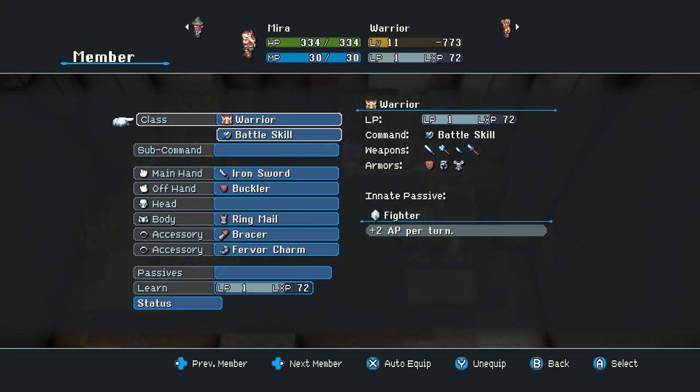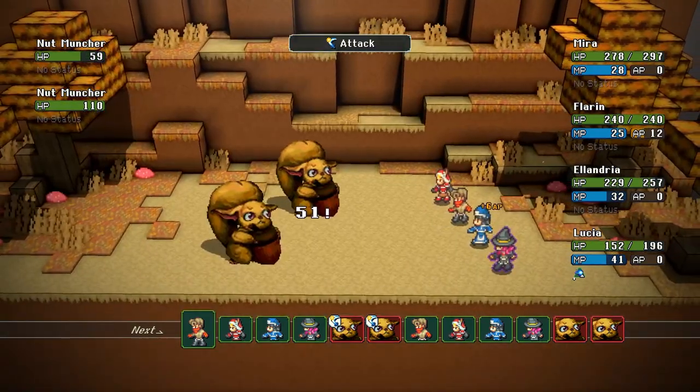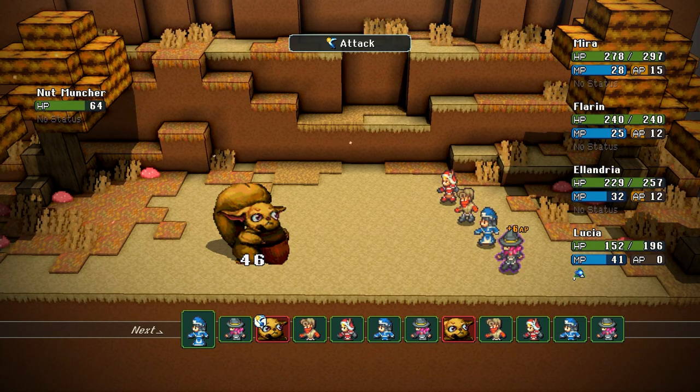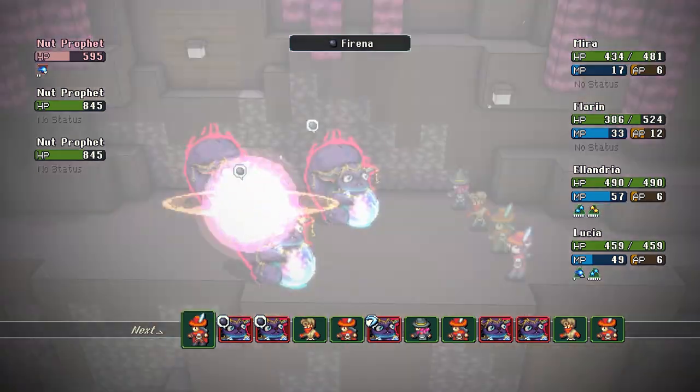As you learn abilities with different classes, you also unlock passive abilities. These passives have point values, and you can equip them up to a total value of 10. For example, you might have some passives worth two points and some worth five, but you can never exceed 10 total. I really enjoyed trying out all these different classes and seeing how their abilities go together for the different characters I was building.